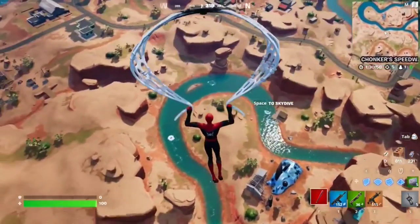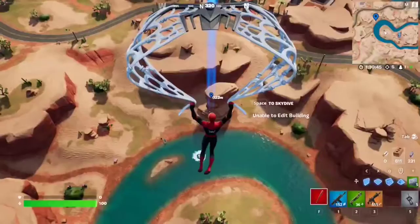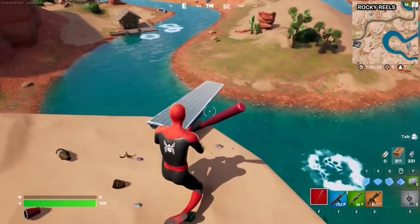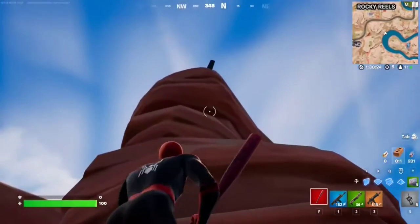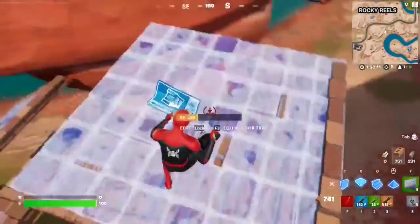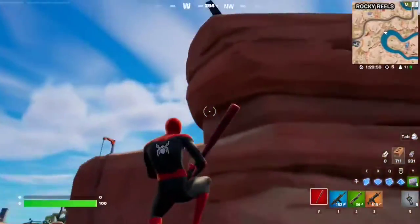For this Week 3 seasonal quest, you have to jump off a diving board. There are these weird little diving boards in the desert area — just go to this rock formation right here. If you land on top you'll find a diving board. There's a bunch of them around. This is what the diving board looks like — as soon as you step onto it, it pushes you up. Note that in zero build mode there's no way of getting up there, so I recommend doing this in build mode. You need to do this three times.